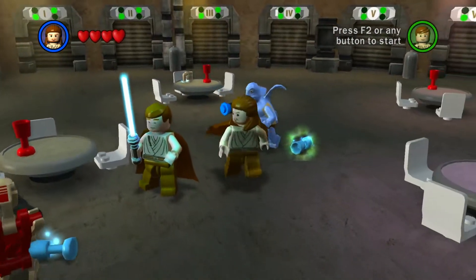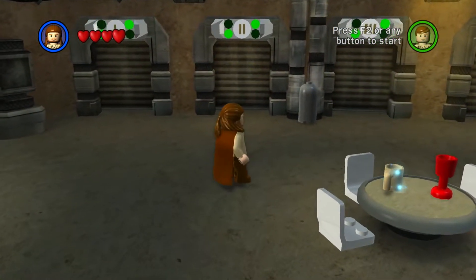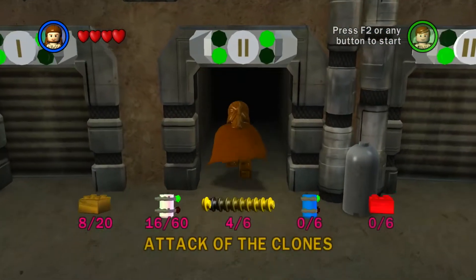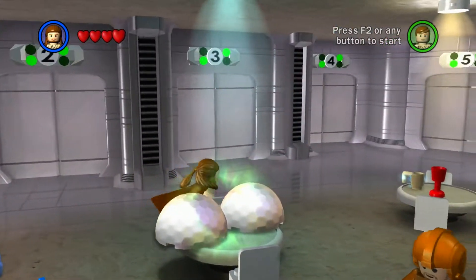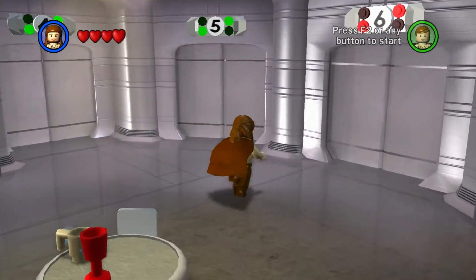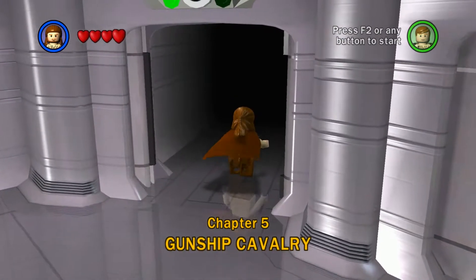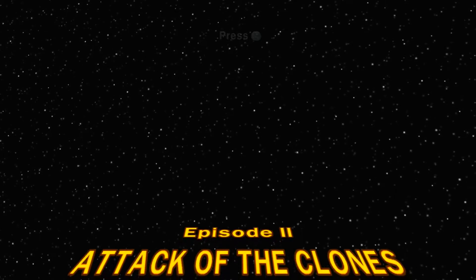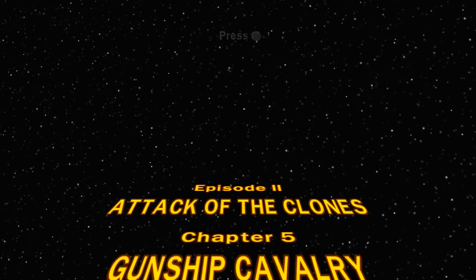Hey guys, welcome back to LEGO Star Wars: The Complete Saga. For this episode, I want to head into Movie 2 and start up the fifth chapter, Gunship Cavalry. Here we go — this is a vehicle level, guys, and like all vehicle levels, it is a pain in the butt. Episode 2: Attack of the Clones, Chapter 5: Gunship Cavalry.